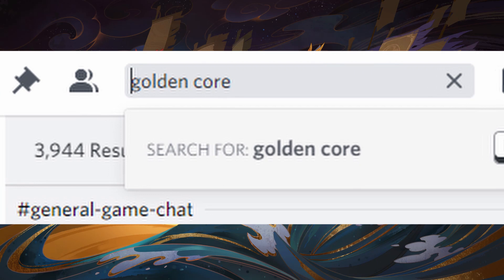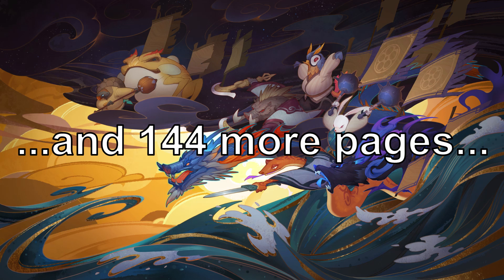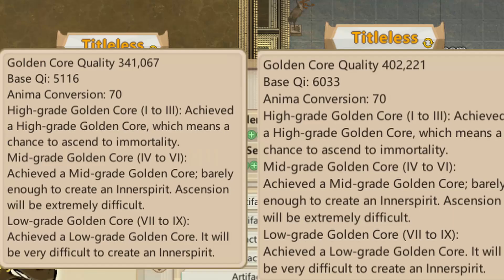If you've ever played Amazing Cultivation Simulator, you know that getting a good golden core is one of the big challenges of the early game. Maybe you've looked up a guide, asked on Discord, or even read the guide I wrote. You may have heard of something called a manual key burst, which can increase your golden core score by up to 20,000 points in the right situation. Here's how to do it.